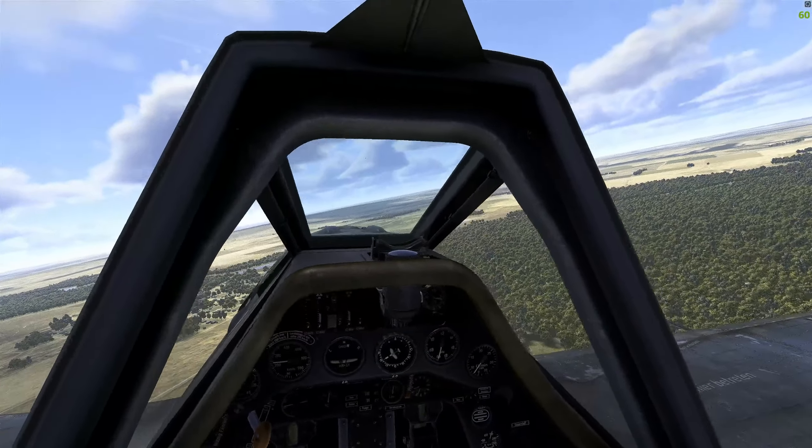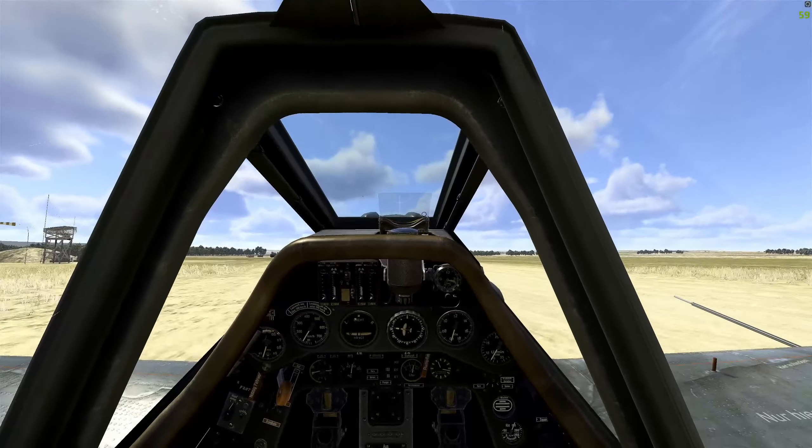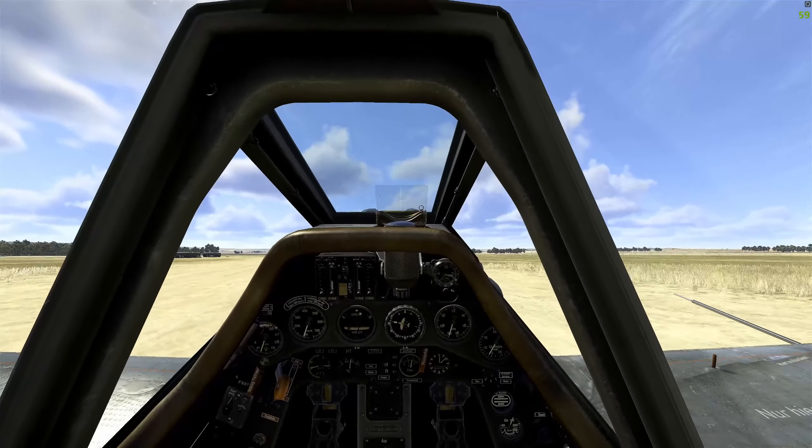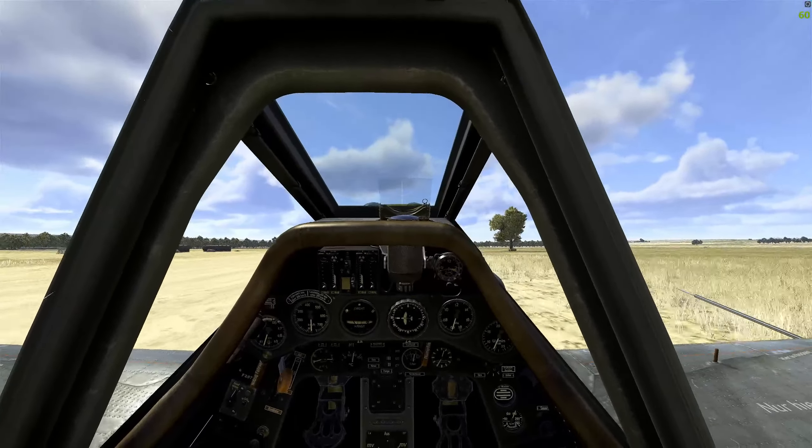Runway in sight. It's good to be back — we know our commanders are going to be really excited to hear about our mission results. Our ground units can use all the help air power can provide. Flaps full down, let's nose it up — and touchdown. Pretty good landing. Gear down and let's head over to the refueling area.